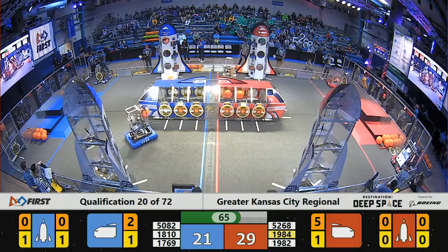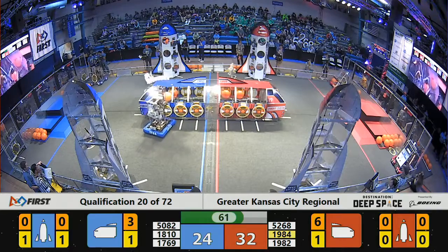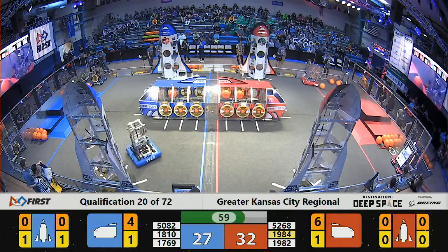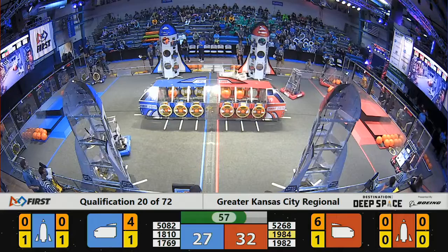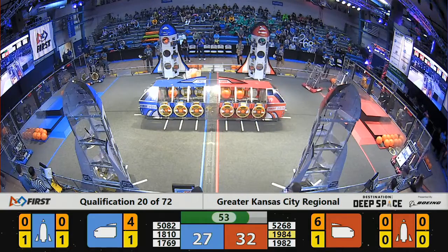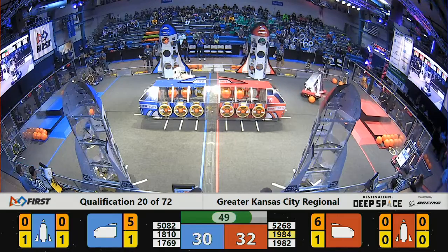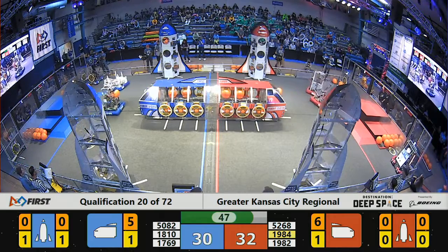1984, Red Alliance here, trying to get up close to that Red Alliance Human Player, trying to pick up a hatch panel, but end up dropping it. 1810 collecting some cargo, quickly dumping it into the center bay of the Blue Alliance cargo ship.